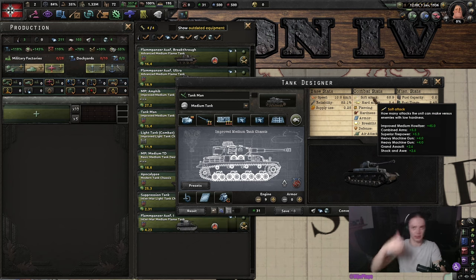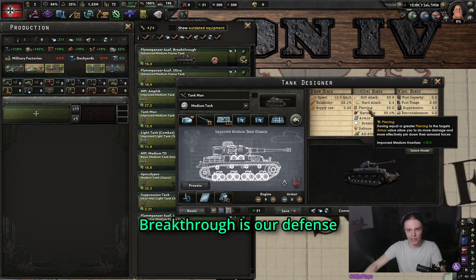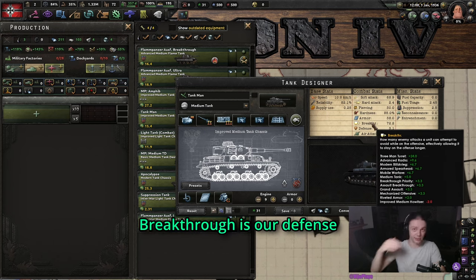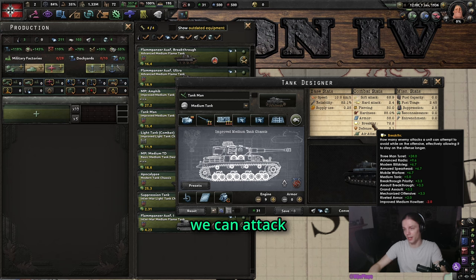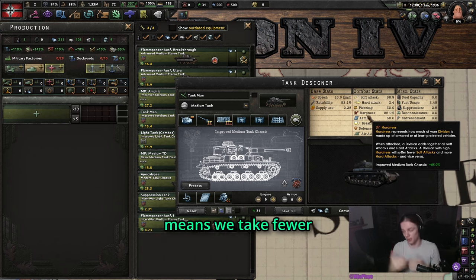Soft attack is very simple — it's just for damage. Breakthrough is our defense while attacking, so the more breakthrough we have, the more we can attack or the longer we can attack for. Hardness pretty much just means we take fewer losses.